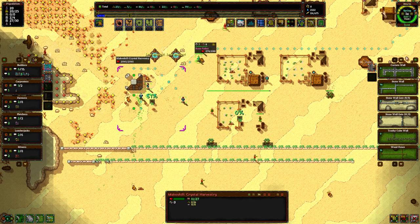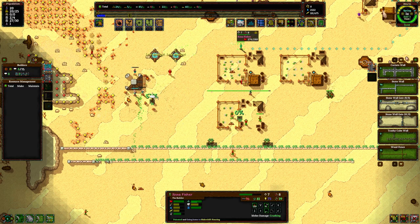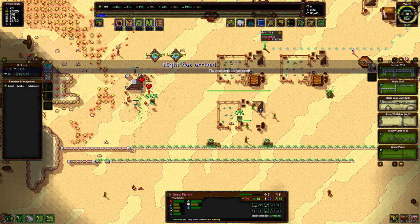Small slime — hopefully it dies soon. Someone hit it. Have you been poisoned? You're green. Yeah, poison — going over to heal.